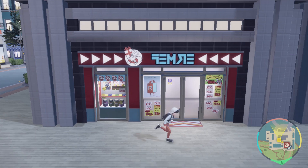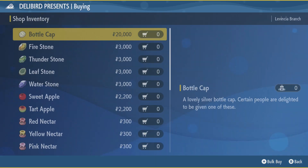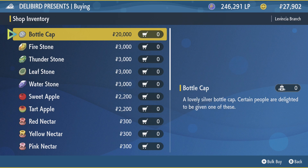This shop upgrades as you get more gym badges and as you progress through the game. So if you come in here, look in the general goods, and the Nectar's not there yet, you need to do some more gyms and progress a bit further in the game.